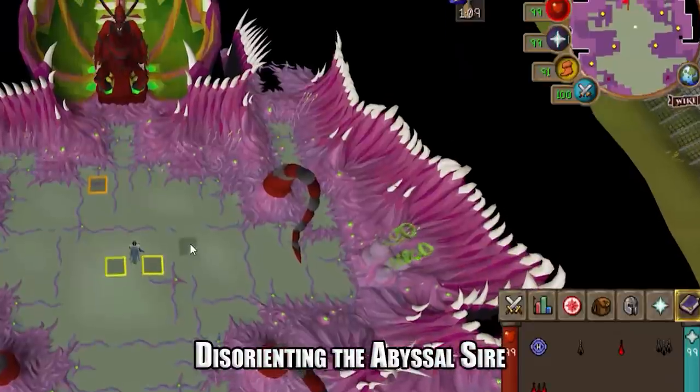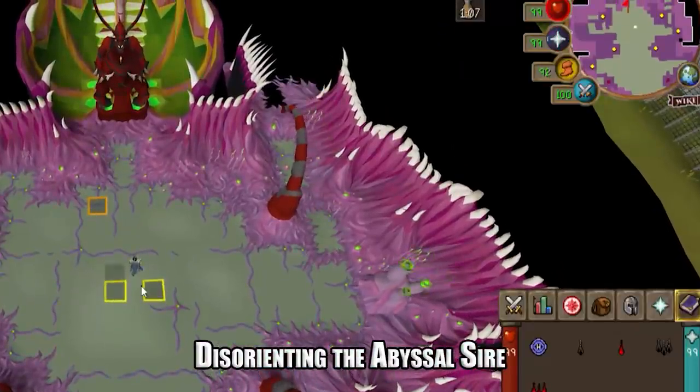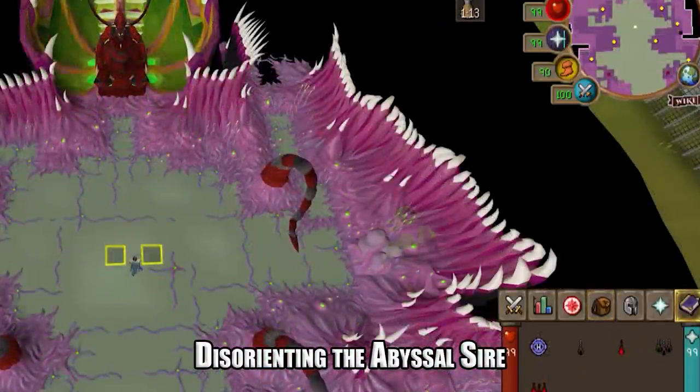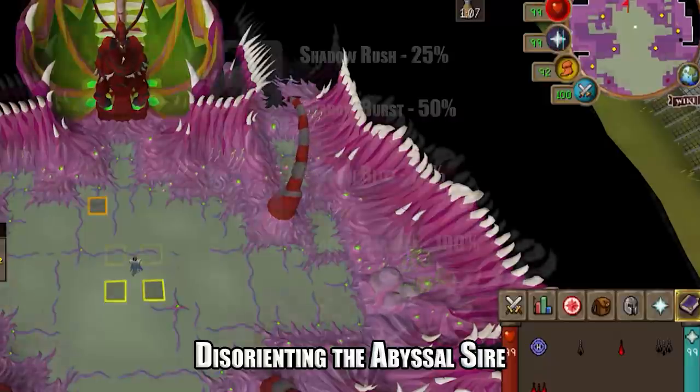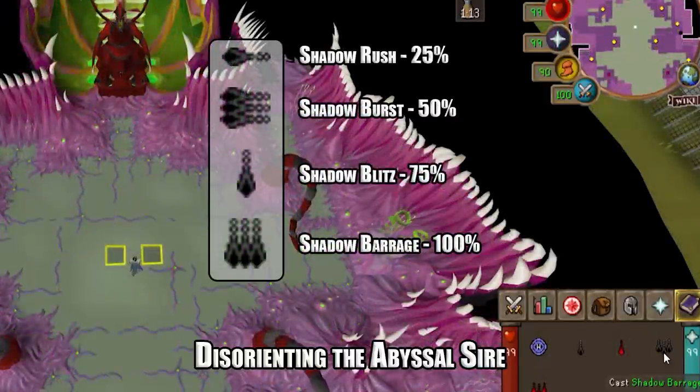The first mechanic is disorienting or stunning the sire to begin the fight. In order to do this you will need to use a shadow spell from the ancient spellbook. There are four shadow spells, each with an increased chance of successfully stunning the abyssal sire: shadow rush gives a 25% chance, shadow burst a 50% chance, shadow blitz 75%.